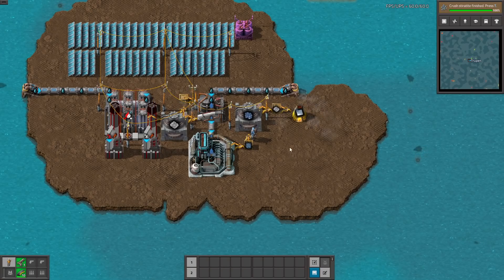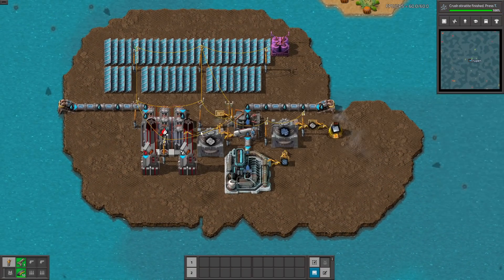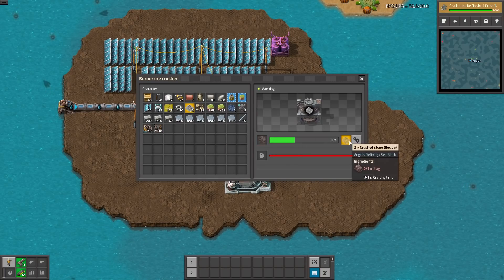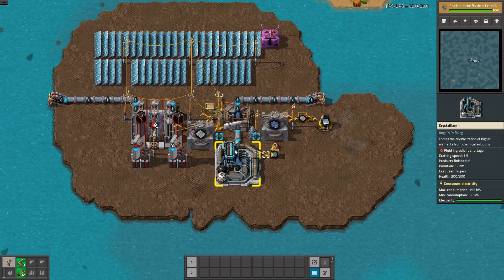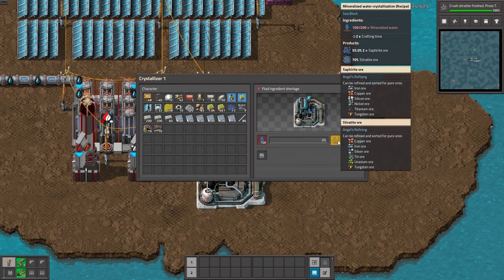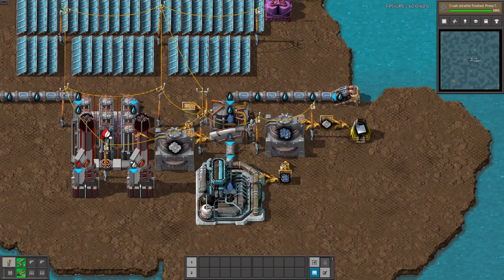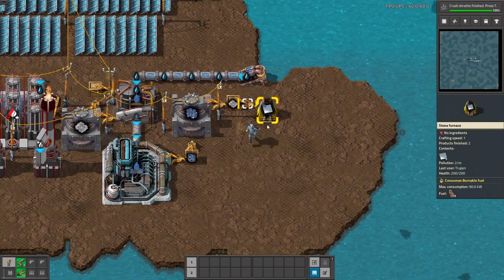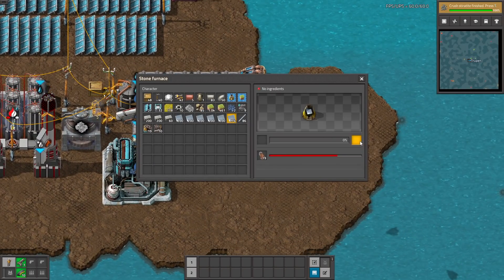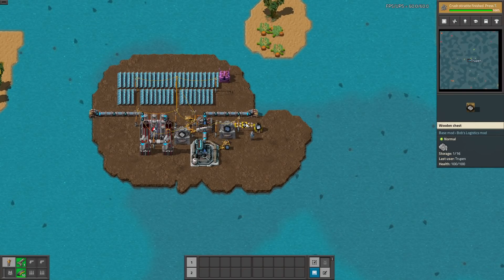Okay, so this is my small factory of iron plates. First you are making the electrolyzed sludge, then sludge is being crushed into crushed ore. Crushed stone is being liquefied into mineralized water. Water is being crystallized into sapphire ore. This ore is then crushed into the sapphire ore crushing product, and then is being smelted into iron plates. You have to build the same machine for the copper and other resources — this is how this mod works.